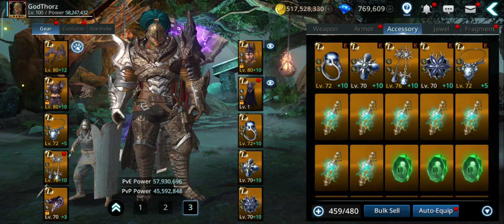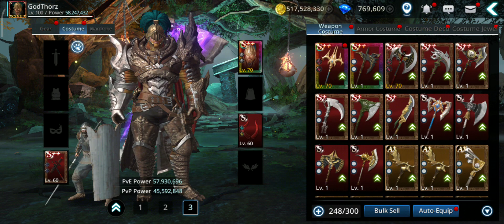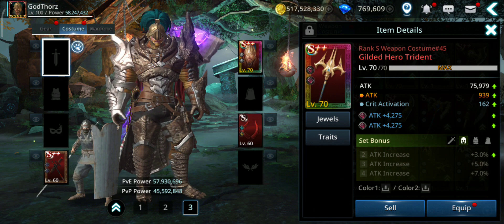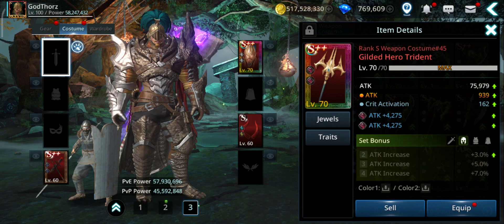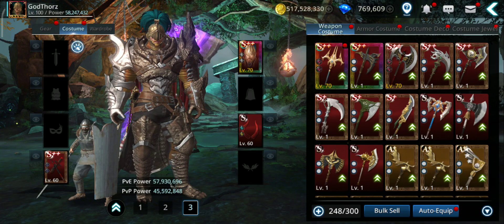Another item that will give you attack are the costumes. Try to get gilded if you can, if not any S++. The weapon piece, if you transcend it to level 70, gives 75,979 — this is the gilded hero. The gilded hero one will give you more once maxed.